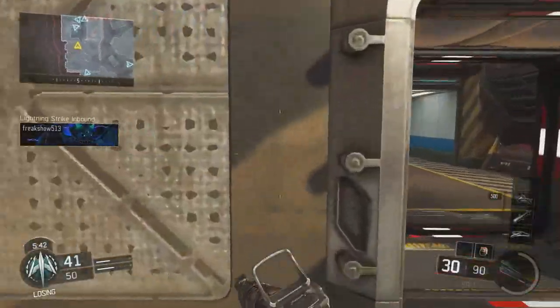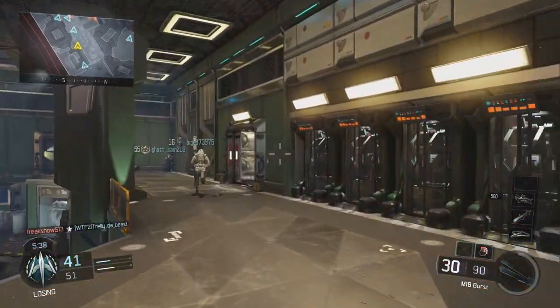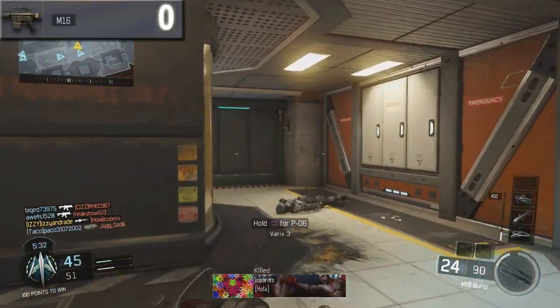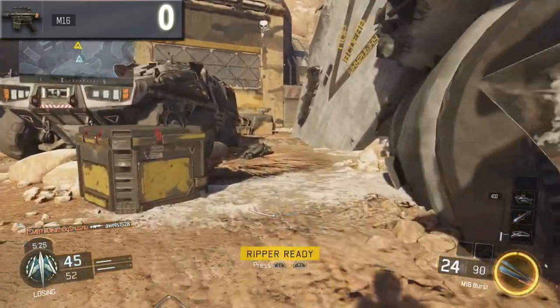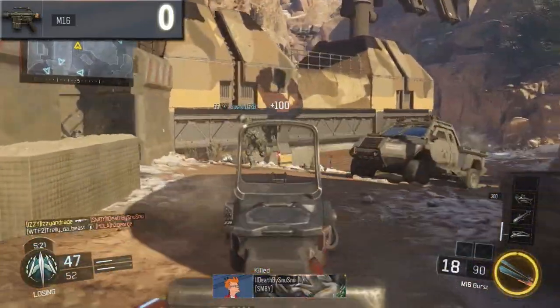What is up bros, I am Ink Slasher and welcome to another episode of Versus. Today we're going back to Black Ops 3 and looking at one of the brand new weapons in the game — the brand new M16, which is a new burst action assault rifle, versus the old best burst action assault rifle used in competitive play: the M8A7.